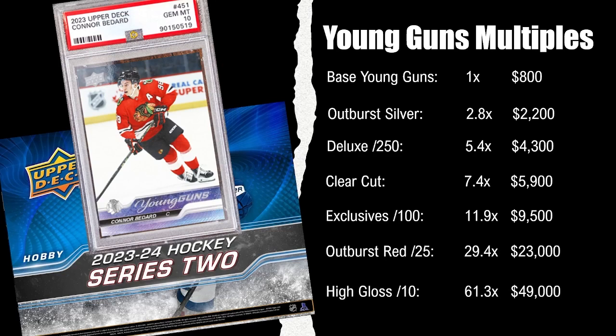The High Gloss at 61.3 times would put a Conor Bedard High Gloss at about $50k. So $50k for a brand new Conor Bedard High Gloss numbered out of 10. Alexis Lafrenière's High Gloss when it came out was being bought at $12,000 to $15,000 US, so I don't think this is outside the realm at all. If nothing else, this High Gloss number could be a little bit low.